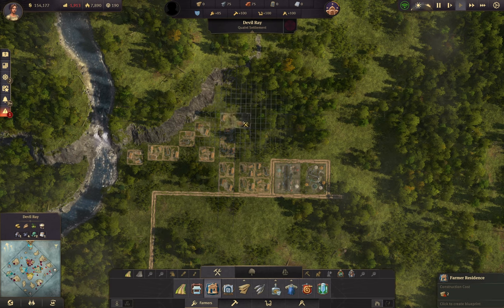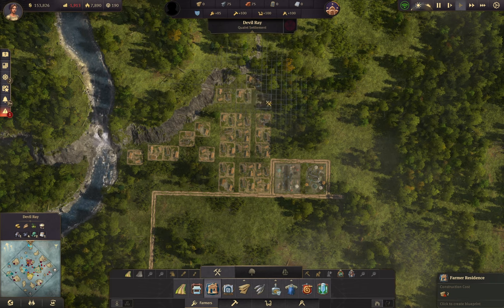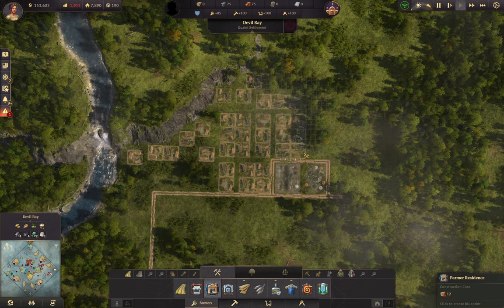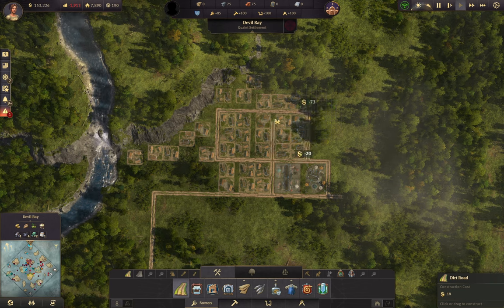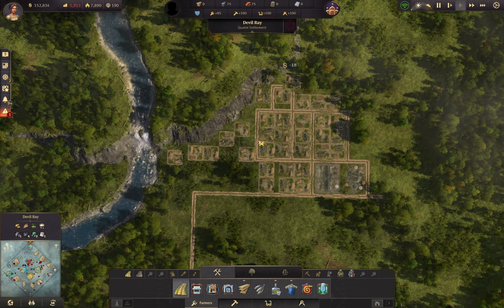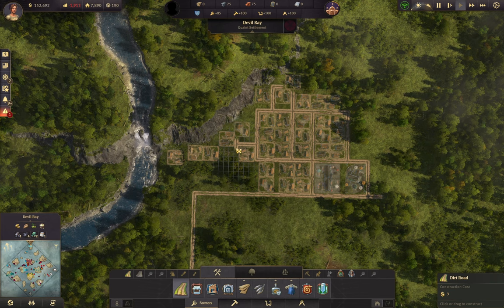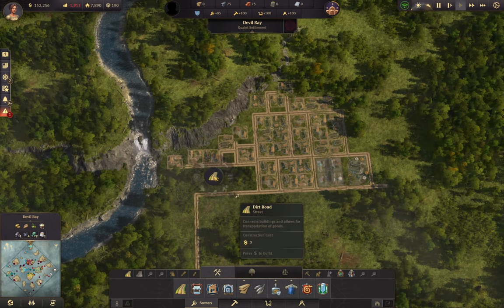Once the population gets going on this island, it should ease the stress of the other island, and then things should get a little less hectic. I feel like this game is kind of a race to engineers. Once you get to engineers, things kind of settle down and you can plan out what you're actually going to do and how your cities are going to look. But until you get engineers, it's just a mad dash to produce, produce, produce. And building your cities to look nice — just be damned.